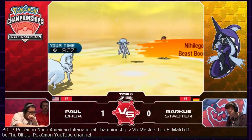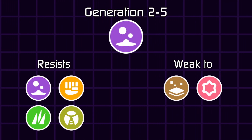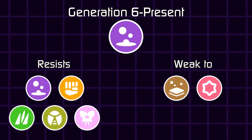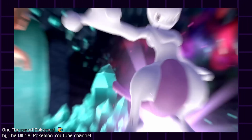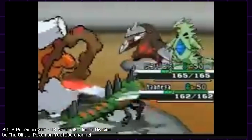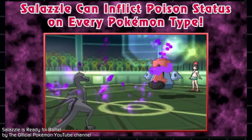Speaking of the defensive, on paper Poison started off pretty bad, but it ended up only having two weaknesses and many resistances. However, the weaknesses were specifically to Psychic and Ground types, where the former has previously been the strongest type in the game, and the latter is a pretty offensive type overall. But credit where credit is due, Poison seems to have a lot of resistances, which go well with the Poison status condition.